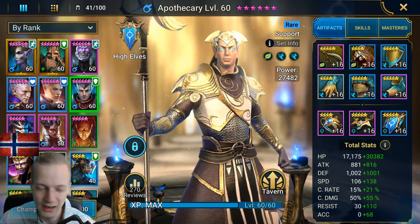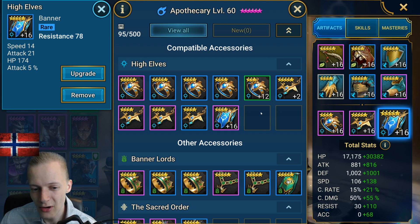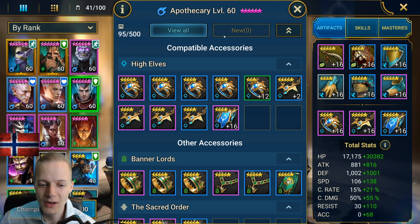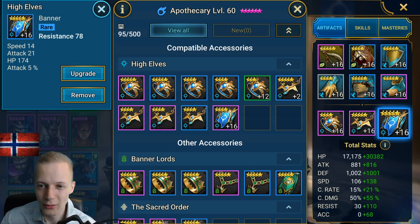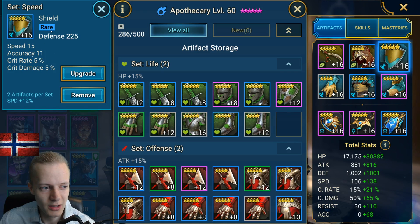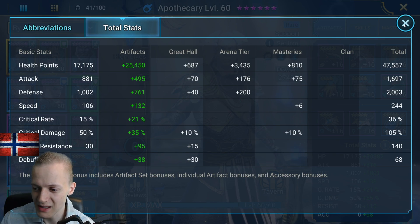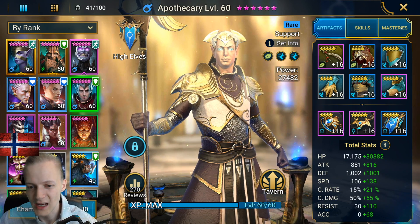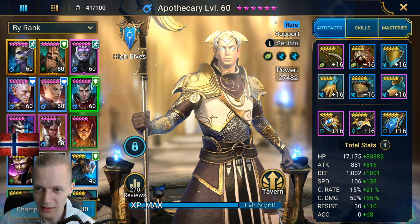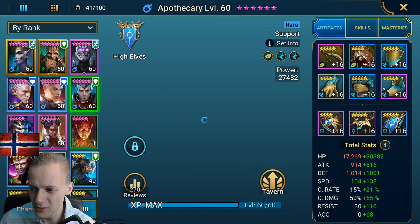It was like 16 or 17k last video. I got a resistance banner on him, so now he has 78 resistance. He gets 14 speed from that banner, he gets some attack and some HP — it's kind of okay. That gave a ton of power. I also got him a better shield giving a plus 15 speed, so now he's sitting at a total of 244 speed instead of 235.